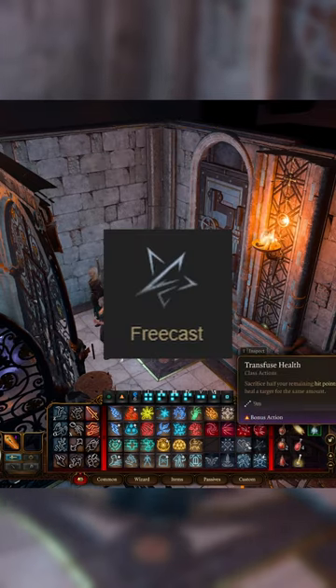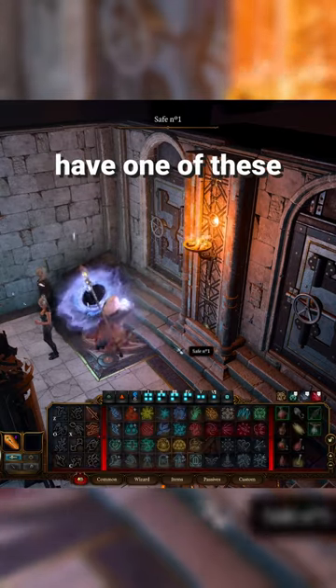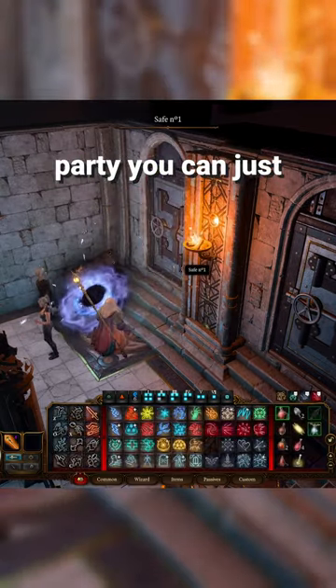If you have the Illithid Power Freecast, you can just spam that to get all the vaults in here without having to go rest. And if you don't have one of these classes in your party, you can just use Gale.